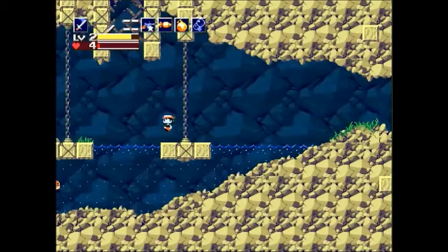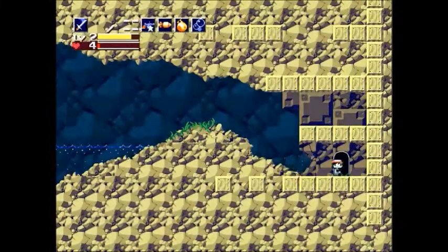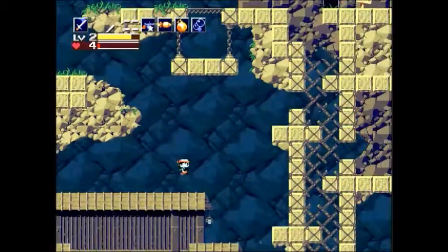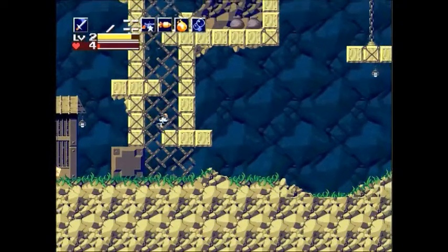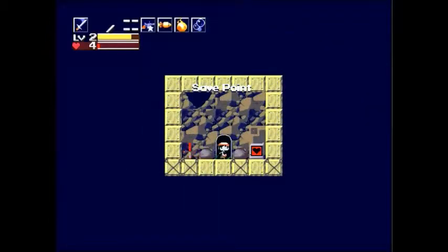Here we are — you probably recognize this area. This is Mimiga village, but all the Mimiga are gone and the music track has changed too. It's got a little mysterious feel to it. As you can probably guess, the area you're supposed to go to is of course Arthur's house, because it's where the teleporter is and everything. But first things first — let's hit the save point and the life refill because we need that.